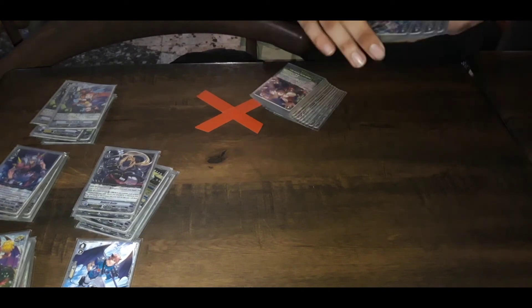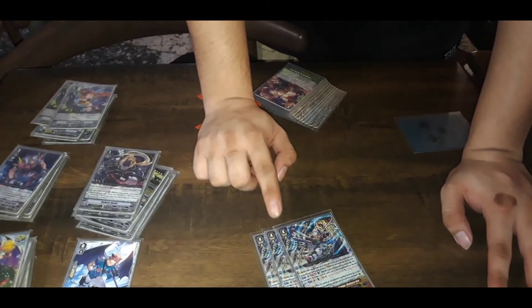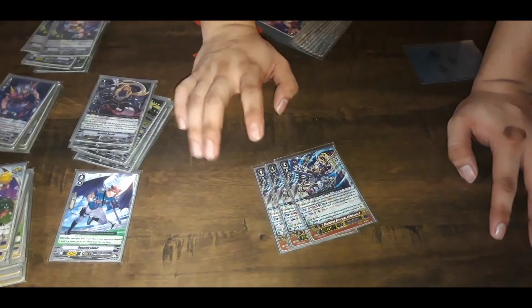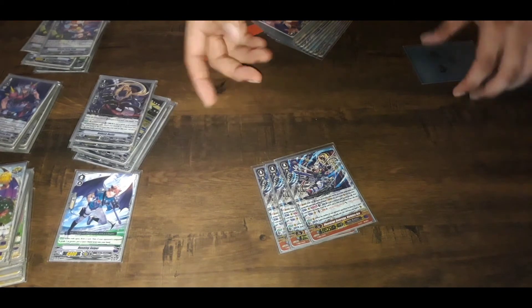The next stride is 3 Violence Ace. It's a draw engine, and it also gives plus 10k to any unit on the field via soulblast. It's CB1 if your opponent guards with 2 or more, and then you get to call 1 — which is really good.